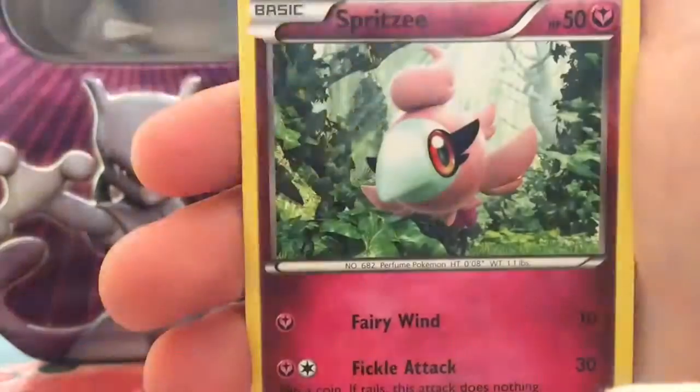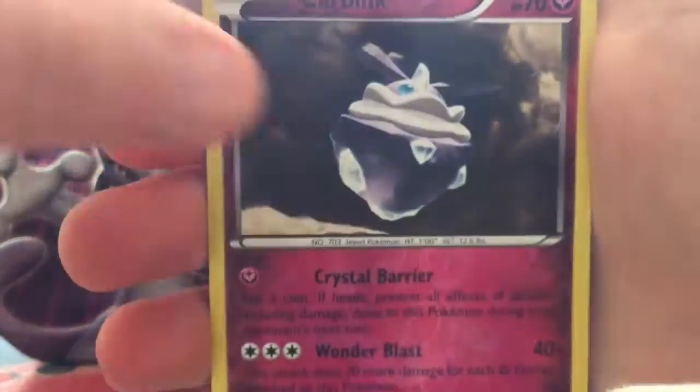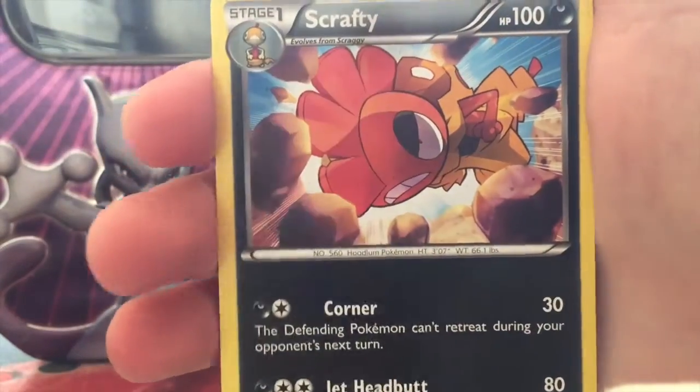...Litleo, Spritzee, a Reverse Carvanha — that is a rare — and a Scrafty non-holo rare. Now we're opening a Charizard X pack.